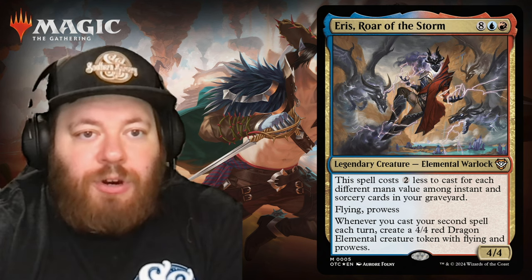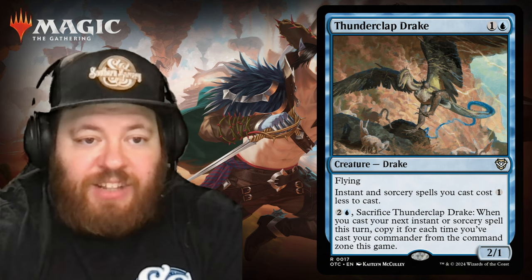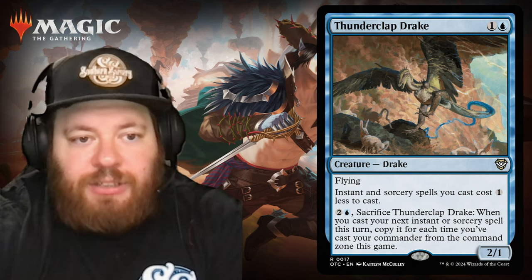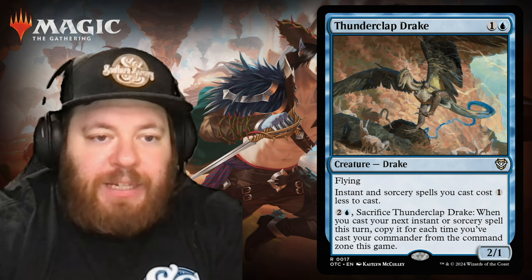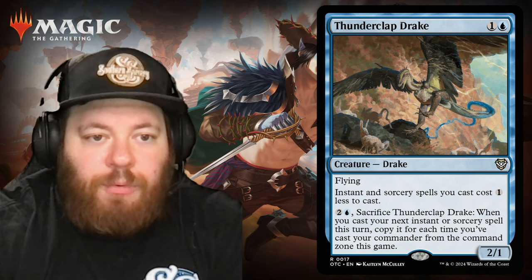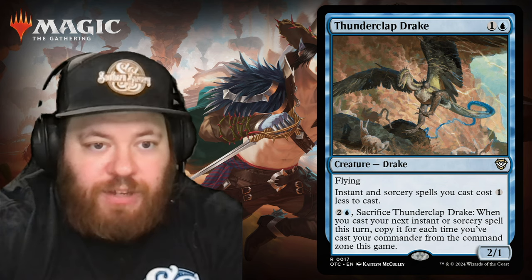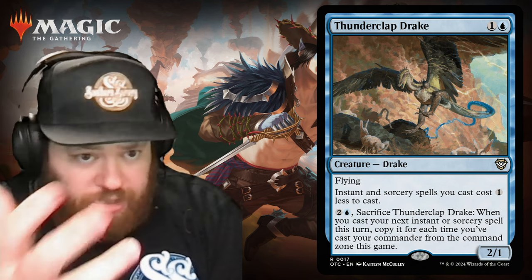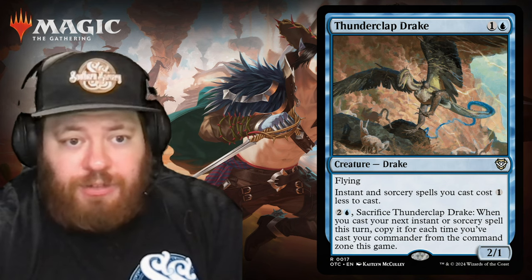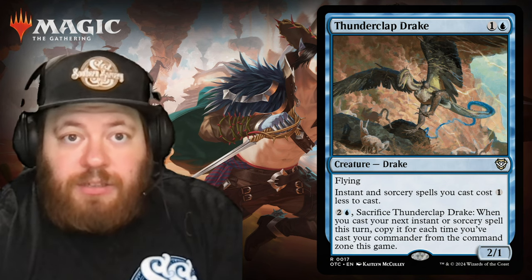Our next new card is Thunderclap Drake, a new creature. It's a drake for one and a blue with flying, and instant and sorcery spells cost one less to cast. You can also pay two and a blue to sacrifice Thunderclap Drake when you cast your next instant or sorcery spell this turn, copying it for each time you've cast your commander from the command zone. Early game it's a 2/1 flyer for protection or some early swings.